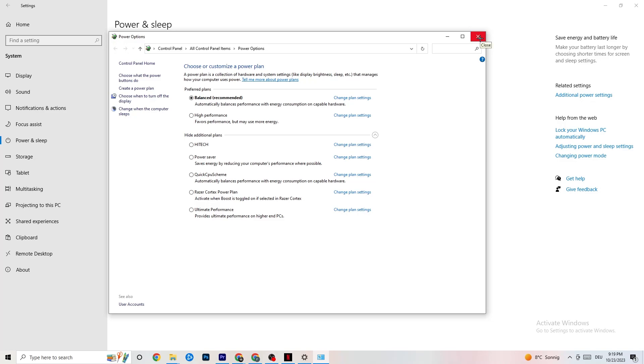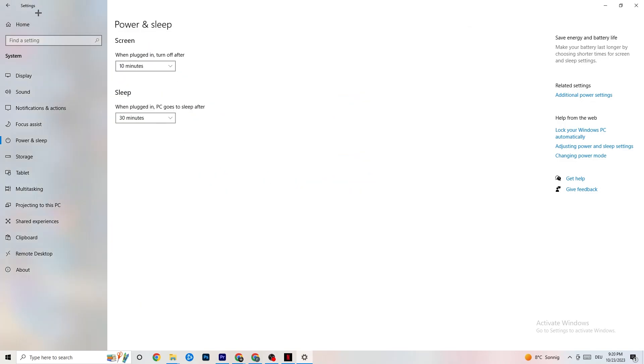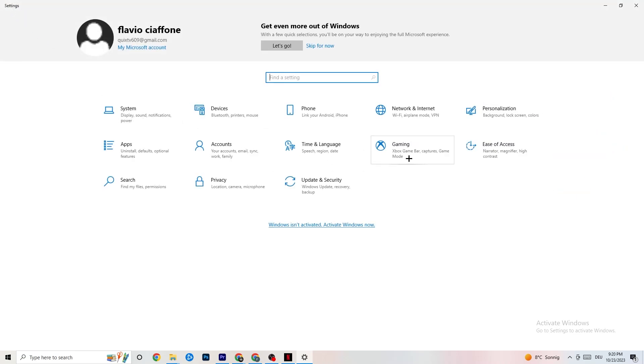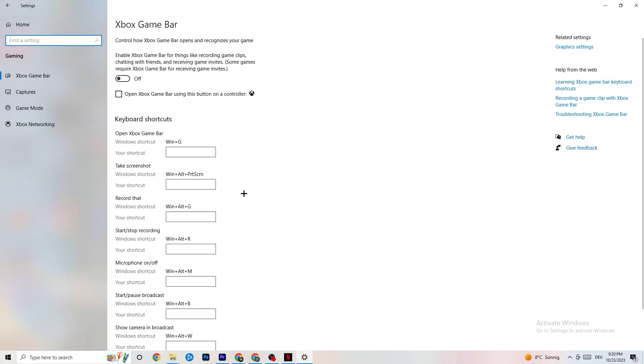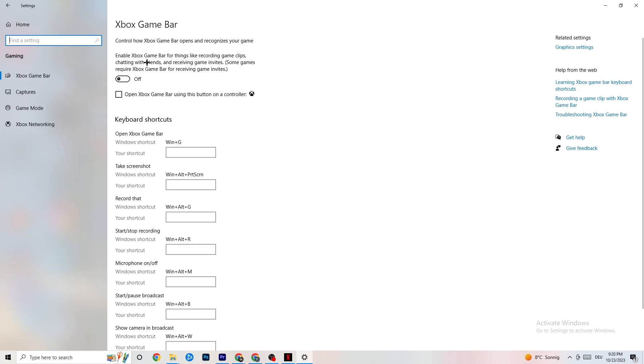Go to the top left corner, hit Settings, go back once, and click Gaming. Under Xbox Game Bar, turn this off. The Xbox Game Bar will suck a lot of performance if it's running in the background all the time. It will cause your game to freeze, especially on low-end PCs — it'll basically trash your game or cause FPS drops. Make sure you turn this off.